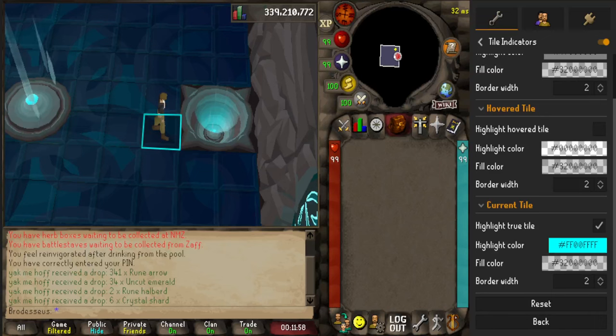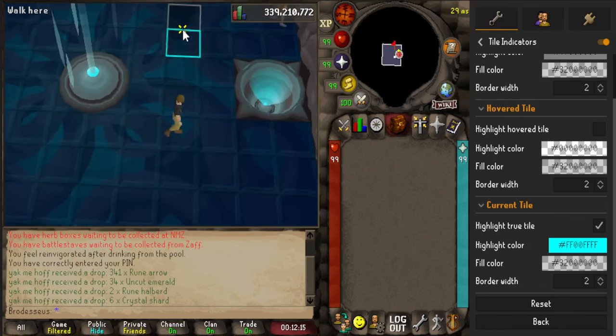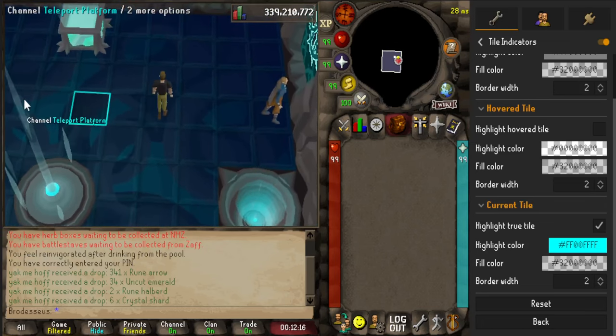Real quick in case you didn't know this about movement: if you're walking, you're covering one tile per game tick. If you are running, you are covering two tiles per game tick. When you're running, you actually skip the tile that's immediately next to you. And this is going to be important later on for one of the tips that I have.